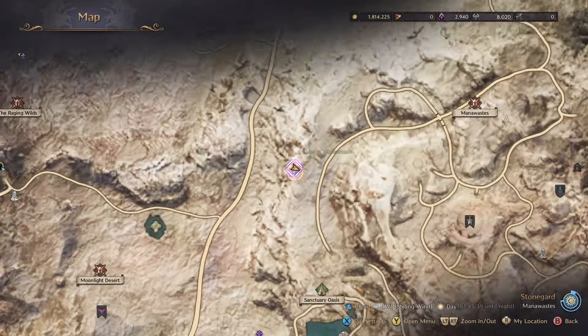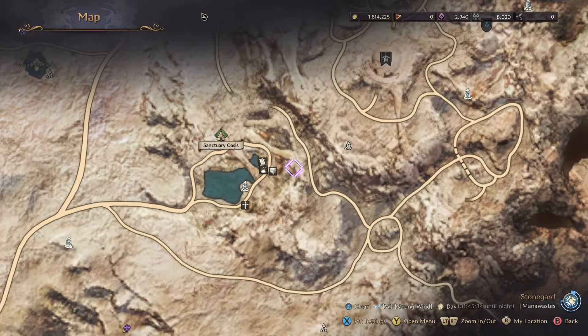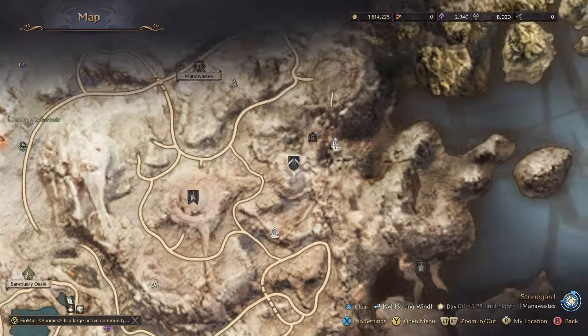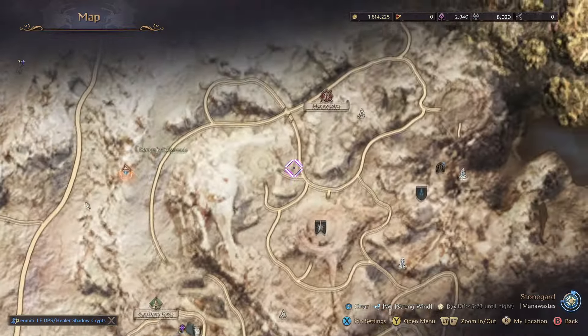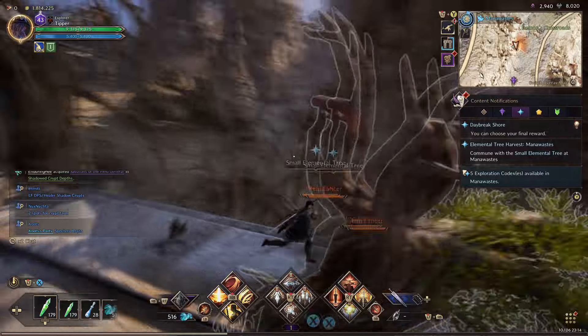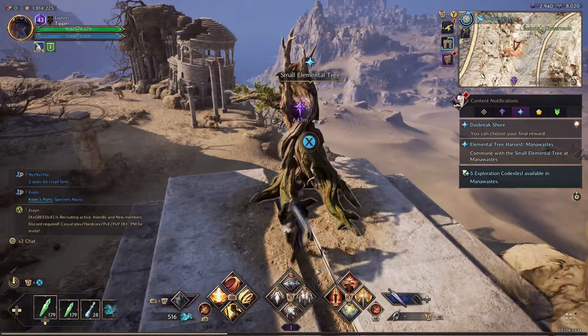I'm right beside the tree right now. To get to this area, if you don't know — I thought you could go another way but I couldn't get there. You definitely can't get there from the city. The way I went is I was in this area. From this fast travel point, I just followed the path and came down here. It's pretty easy to find if you do that. You can kind of see the path. But it took me a while to figure out how to get to this location.